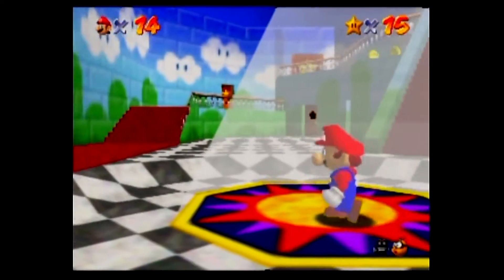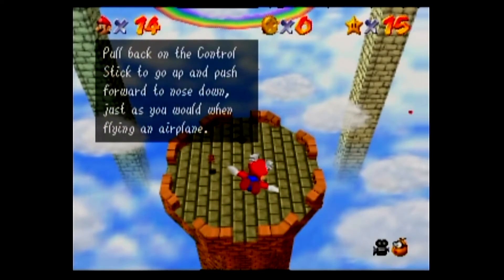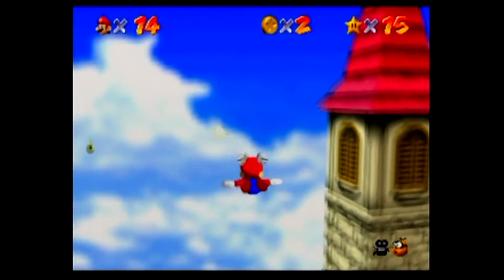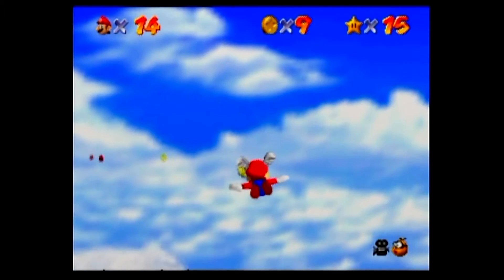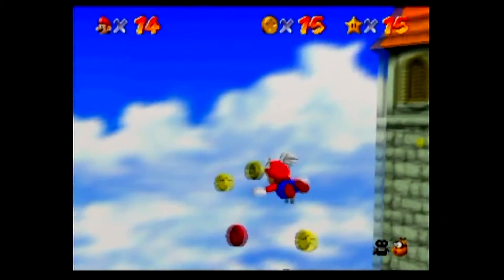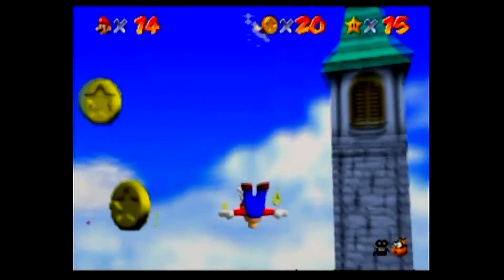Oh yeah, I can get wing cap now — nice! Let's go get wing cap. There is another set of red coins you can get here and it's way easier to get them immediately upon spawning. The farther down you go the faster you end up going. If you can just actually manage to circle properly, this is a pretty simple one to get — okay, that barely worked.